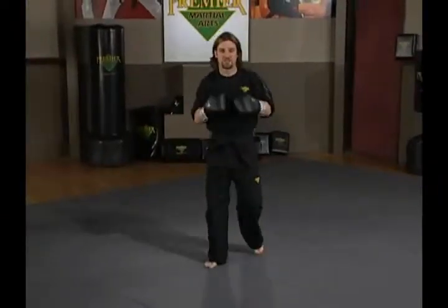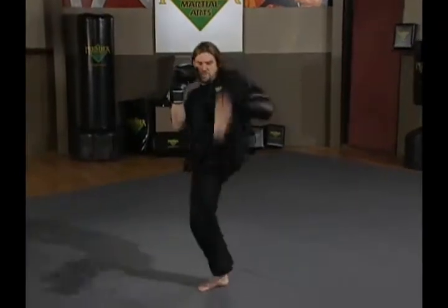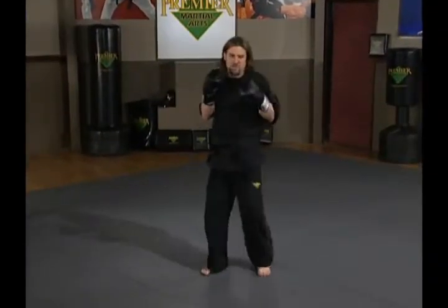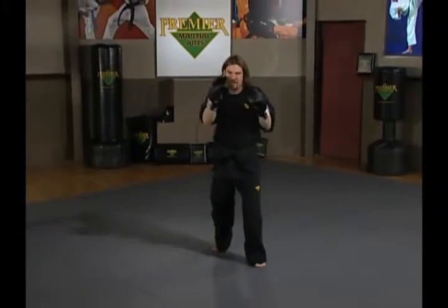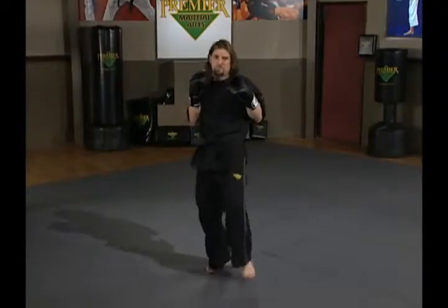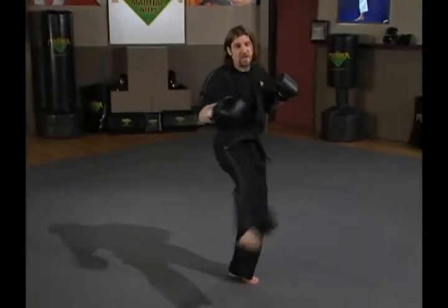Kickboxing Set 8, combination number one — we'll do it shadow boxing first. The first move is a foot jab, pushing the person away. I lift my knee and push out with my toes, leaning back a bit. Some people lean the left shoulder away to defend the chin, so the counter right cross won't come in. As long as I'm leaning back and conscious of the right hand coming, I'm not as worried about them pushing away.